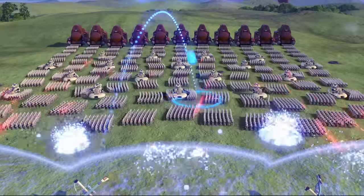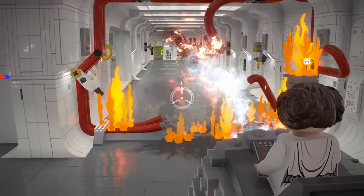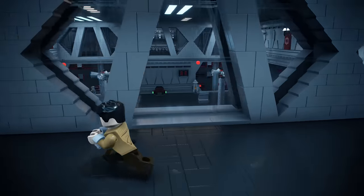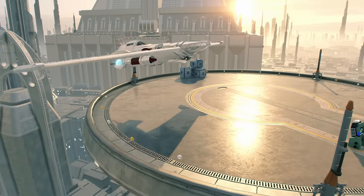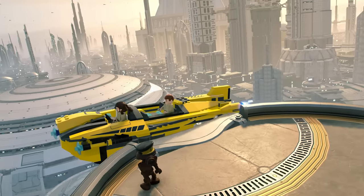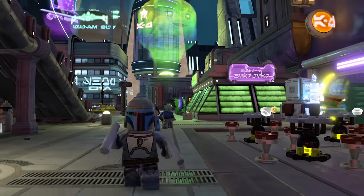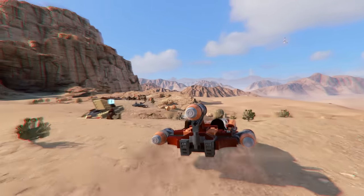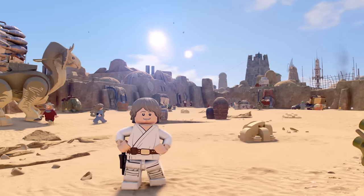Every episode in the saga is full of fun and exciting levels, many with multiple routes to progress through. So you can charge in boldly or find a more stealthy approach. As you arrive at new destinations, you can choose to either continue onwards through the main story, or take a detour to explore iconic and expansive planets from the Skywalker Saga. From the forest moon of Endor to the desert dunes of Tatooine, behold the most visually breathtaking LEGO game yet.